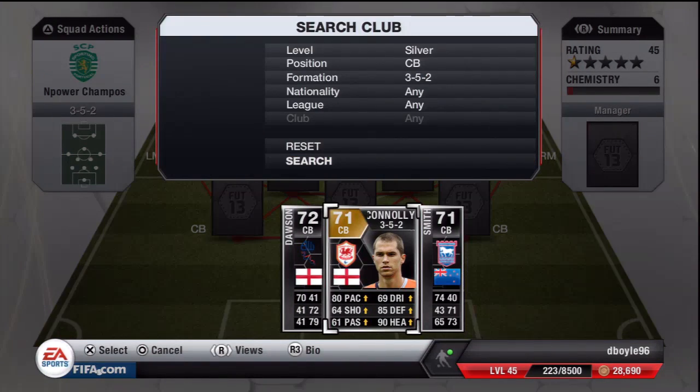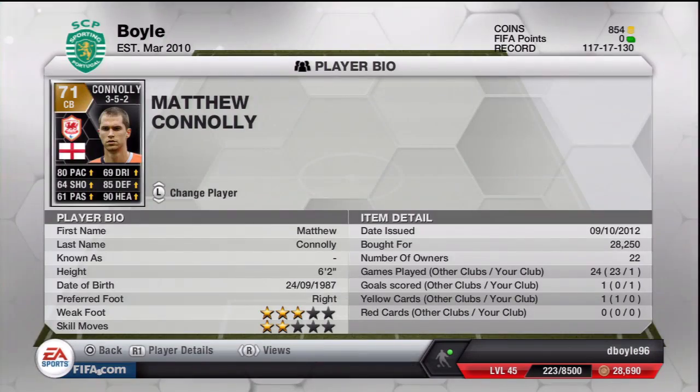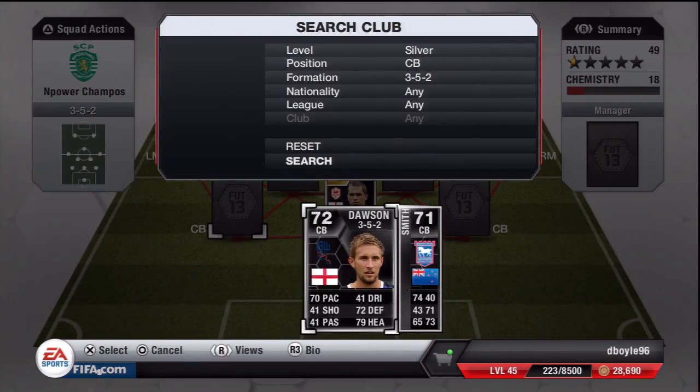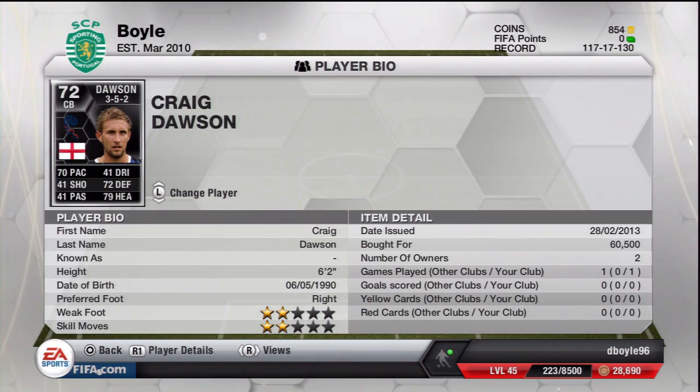Your first center back is Connolly — an attribute card, Matthew Connolly, right foot, 6-foot-2, cost me 28,000. He's a decent player; I wanted to keep the in-form thing going. He does the job at center back. The other center back is Dawson, this week's Team of the Week: 75 pace, 72 defending, 79 heading — absolutely cracking stats for a silver center back. He did mess up my bet last week though — Bolton 4-1 down from holding a lead.